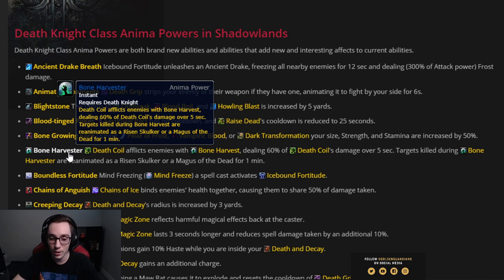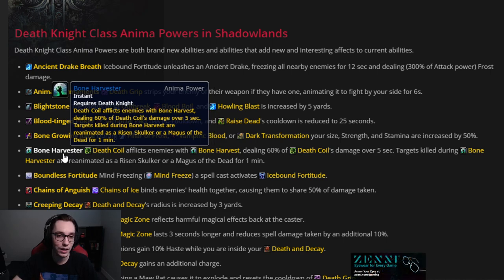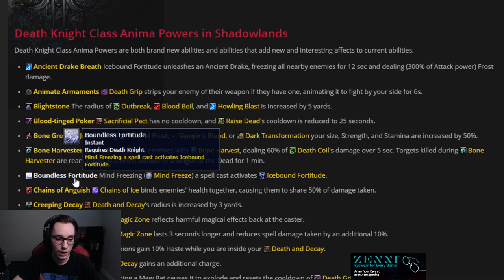Bone Harvester — Death Coil deals extra damage and puts a DoT on your target. If you kill something while the DoT is on them, they get reanimated as a Risen Skulker or a Magus. If you're Unholy and you see this, you automatically pick it up — you can essentially generate a small army of Skulkers and Magi. They changed it so your army resets when you enter a new floor, so it's not useful on the last boss, but it can be fun for clearing floors faster.